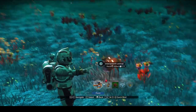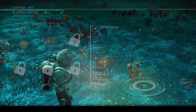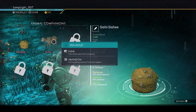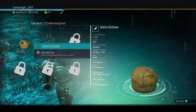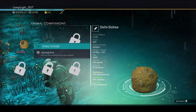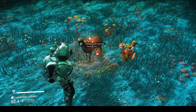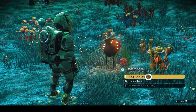I can summon all of these beautiful creatures. Let's check the companion register. I only have room for one more — let's dismiss some. Abandon — that's very harsh. Let's abandon Sishi Sishi. 65% trust, but he's just not fast enough for me. I have to let go of Sishi Sishi. Now let's adopt the new one — he just went to the bathroom! That's the quality I want in my companion.